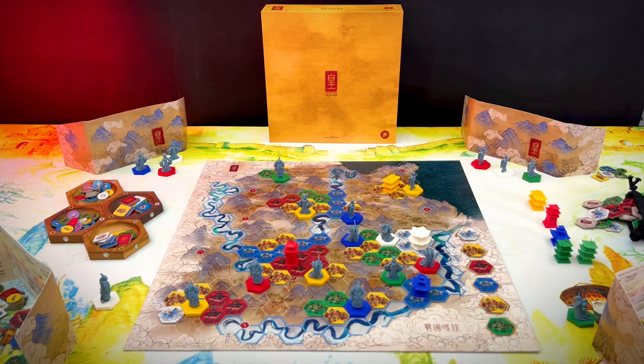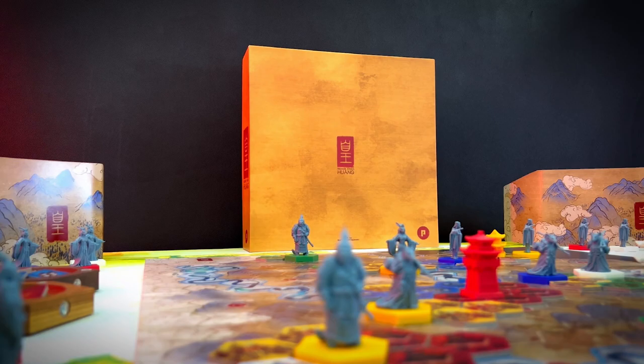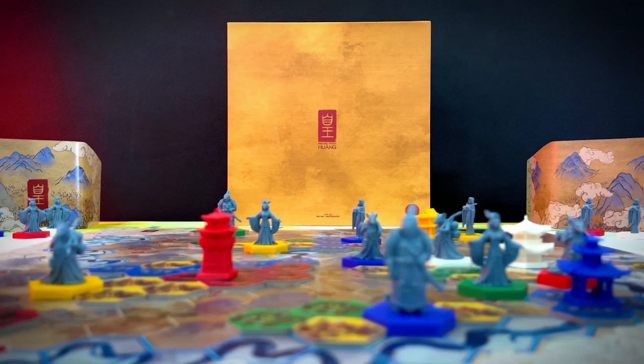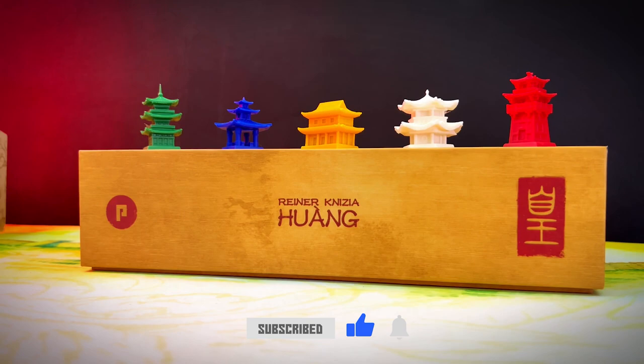Weekly Game Night presents HUANG by FALANX Games. My name is Adam, aka Weekly Game Night, and let me welcome you to the game presentation and gameplay basics video of HUANG, the revised version of the original game Yellow and Yangtze designed by Rainier Knizia. That new version is published by FALANX Games and is launching on GameFound on February the 28th. You will find the link to the campaign in the description of this video. Now let's see what HUANG is all about.